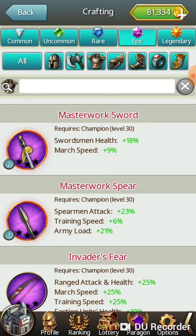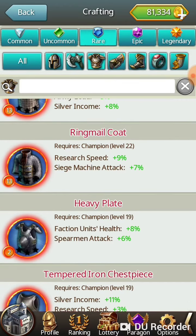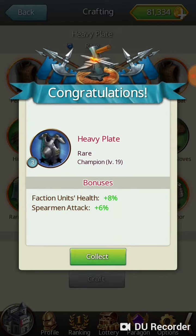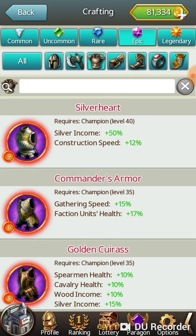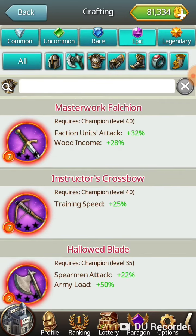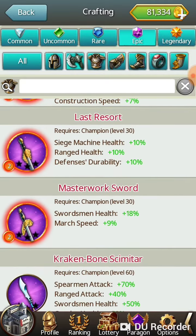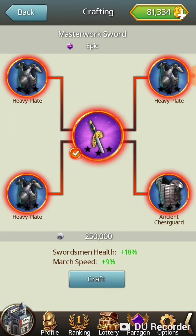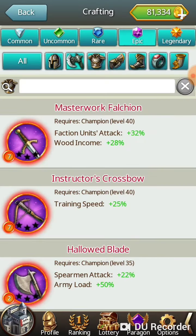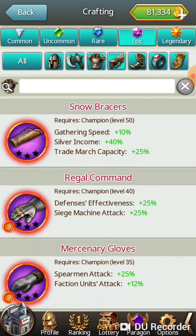Let's go ahead and do that. Heavy plate — right here. I have the six requirements for the heavy plate, so I'll go ahead and craft that. Now I have the three heavy plates required for the masterwork sword, so you can craft that. And if I were missing that for the regal command, now I would be able to craft it.